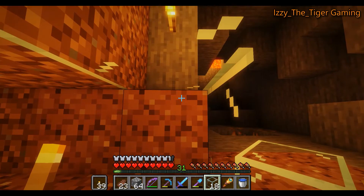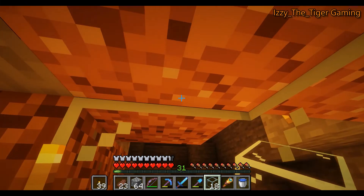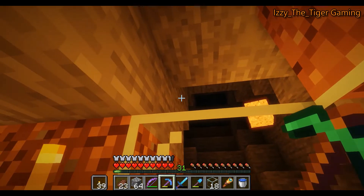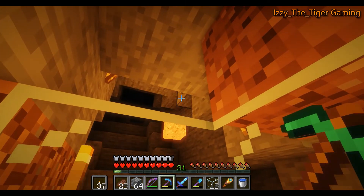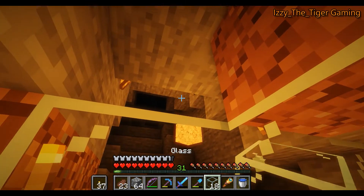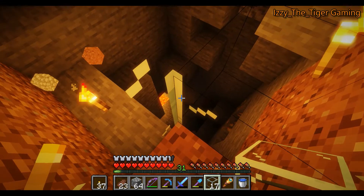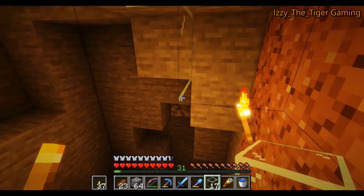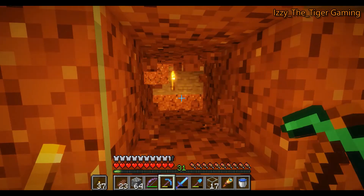Yeah, that goes down a ways. It also goes up a ways too. Let's knock that out and throw a torch up there. So evidently there's a lot more work that needs to be done. That's a completely different cave. I believe the one that we were interested in is right here.